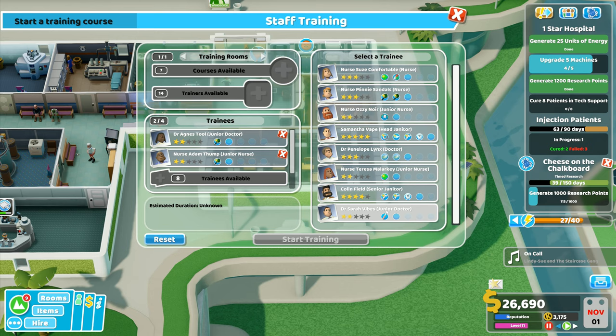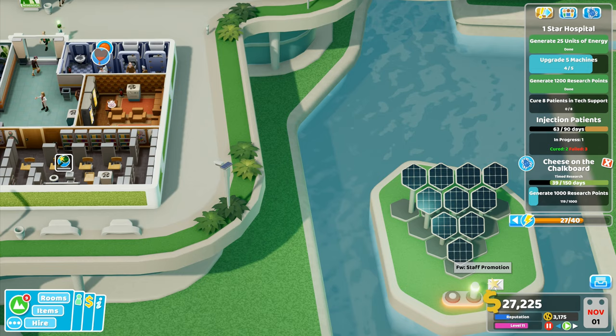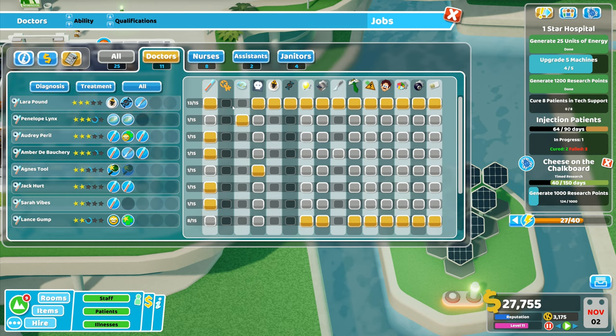Since I've now got a doctor with radiology, I'm just going to train this doctor in general diagnostics - diagnostics two like that. I've got a nurse here who is able to train up fairly well, she's got level three, so we'll use her to do the training and start that training. We've got our doctor completed, able to do a little bit more. We've got a staff promotion right there, and I'm going to go into staff to check the extra doctors that have come in.